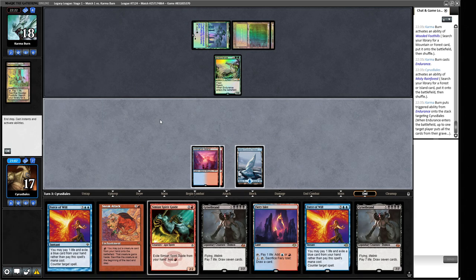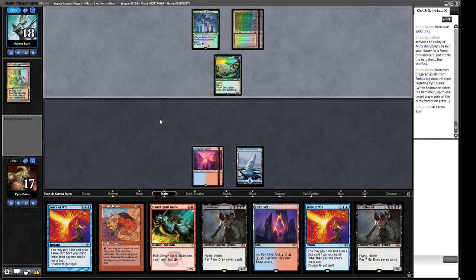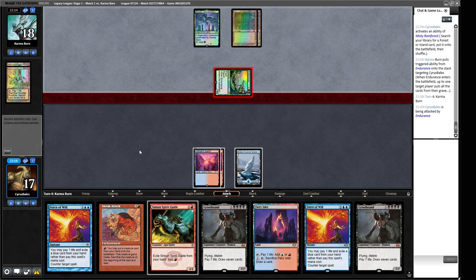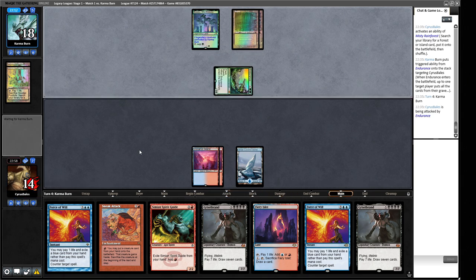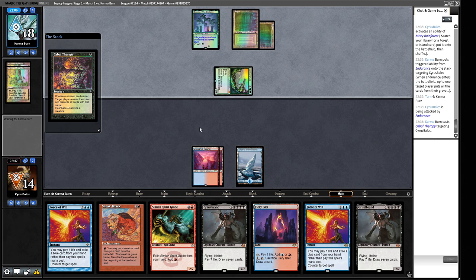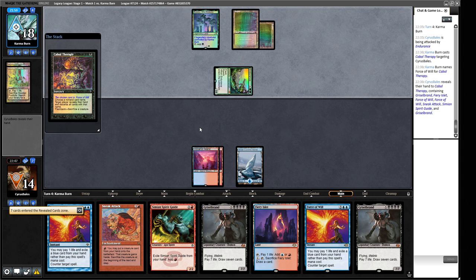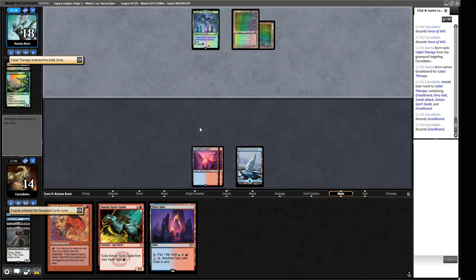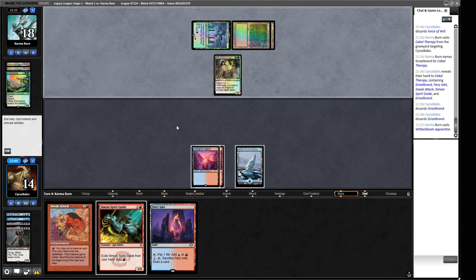A Cabal Therapy — I think we let it hit and then Force of Will the flashback if needed. They name Force of Will and then flash it back naming Sneak Attack. The double hit is annoying. This is looking more like some sort of Nickfit deck but they didn't have the Veteran Explorer. Then they name Griselbrand — with a Witherbloom Apprentice. So that's where we're at. We can play Sneak Attack here.